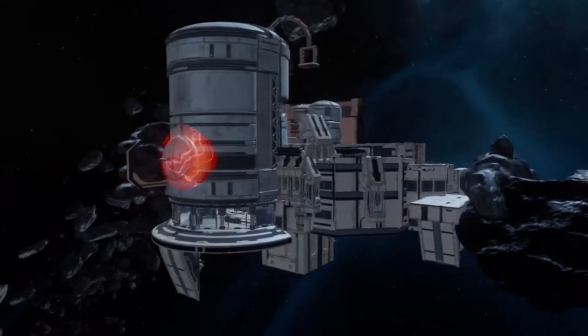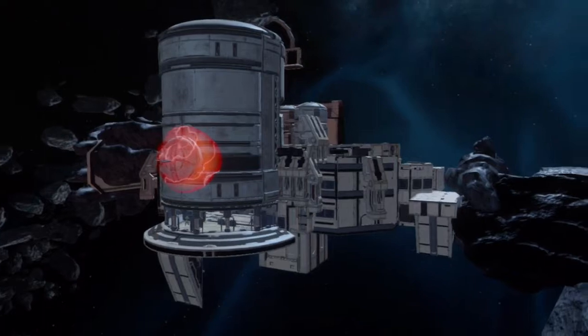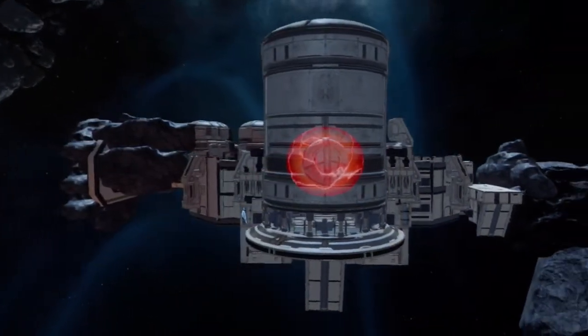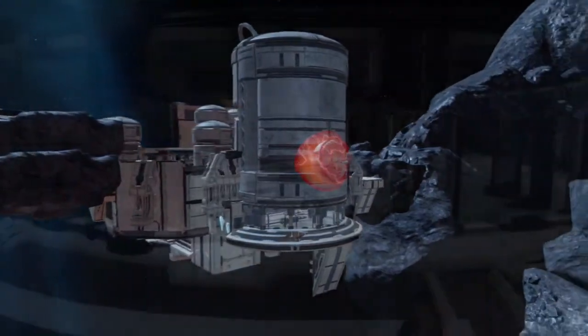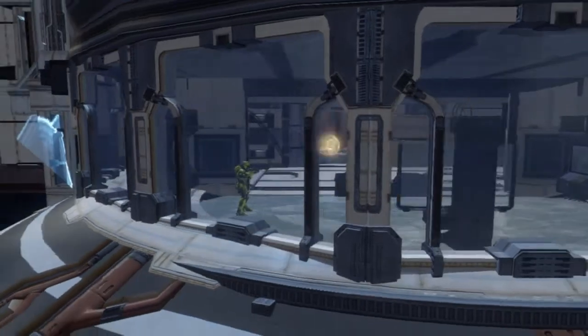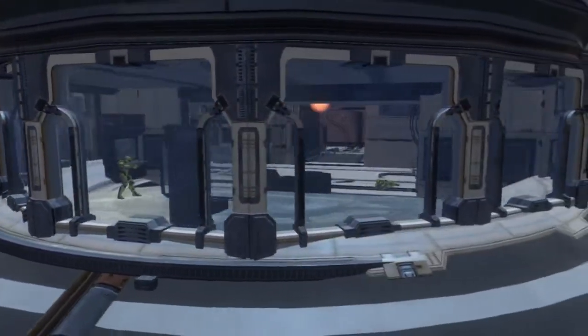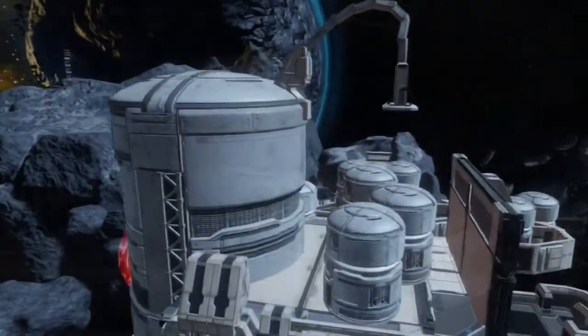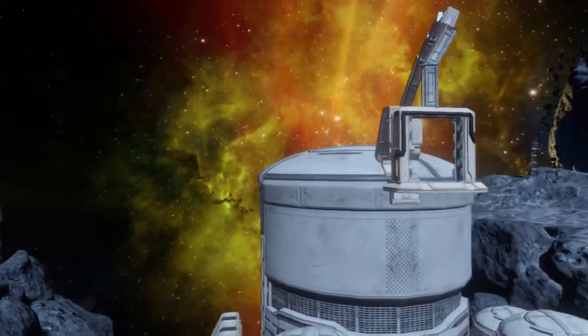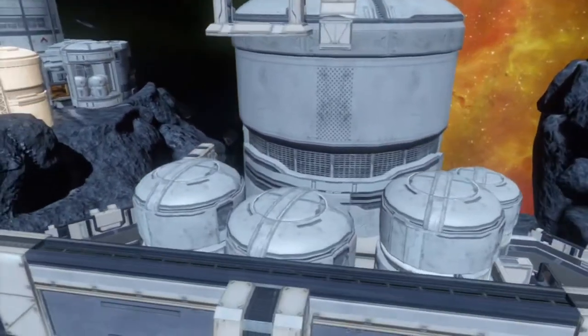This is the exterior of the spaceship, or the cargo ship as I call it. Right there is a red alert signal telling everybody outside that the ship is in danger. And right here I've got a magnetic crane that picks up the silos and puts them on the ship.